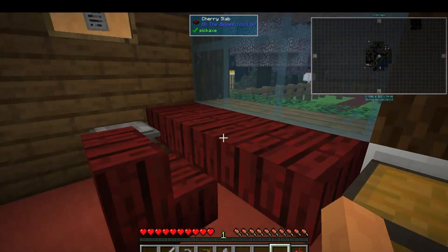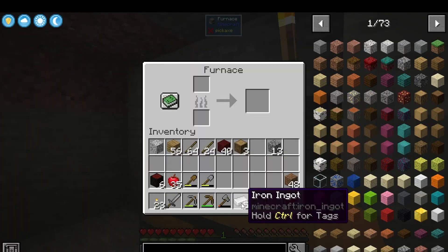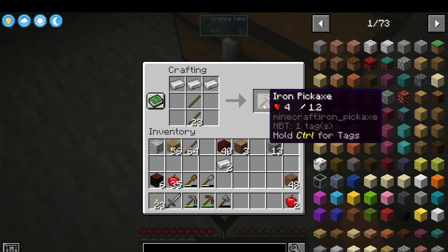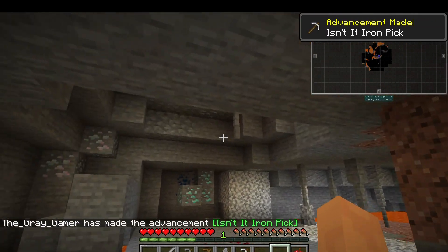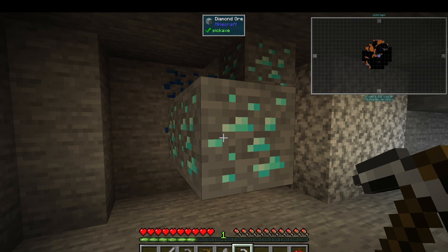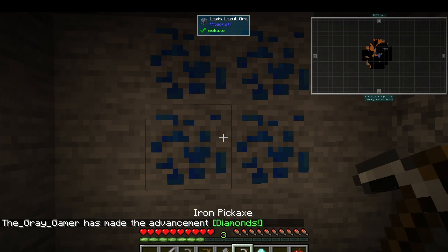We need to make a pickaxe. We've got five pieces of iron — we're going to use three of them to make the pickaxe that gets us the diamonds, and then we'll have to look around for other iron. I could just throw stuff in the trash can. Let's vein mine this — diamonds! What did we get? Four diamonds.